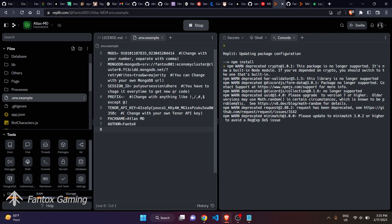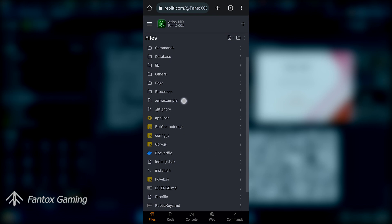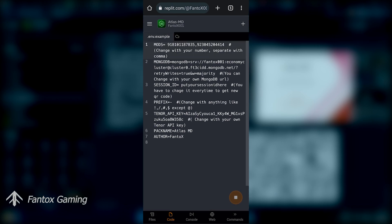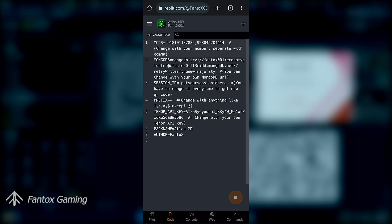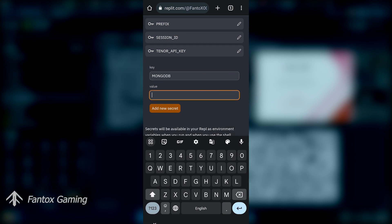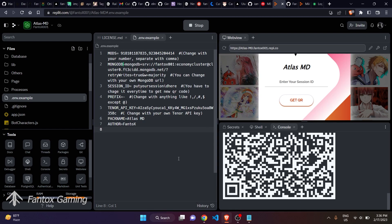On the mobile platform, after cloning the repo you'll see the file view. Tap the Files option, go to the .env.example file, and you can see all the environment variables you need to add in Secrets. Go to the Command section and tap on it — you'll see the Secrets option. From Android you can go to the Code section, copy values, go to the Command section, and paste them. This is how you add all values from Android if you're using an Android device to host the bot.